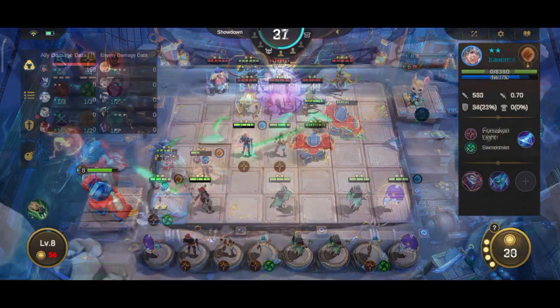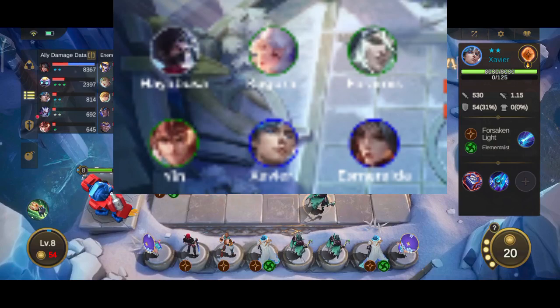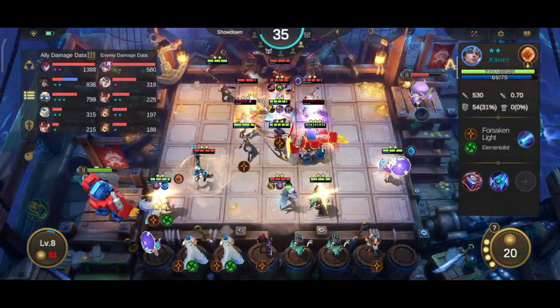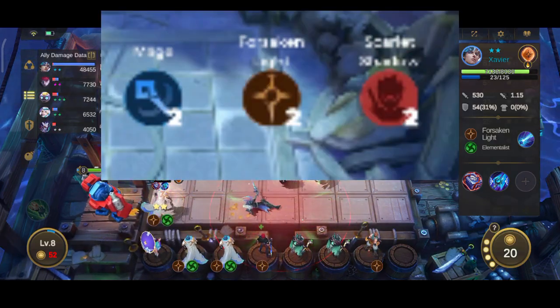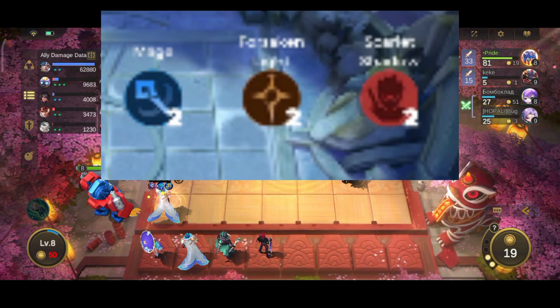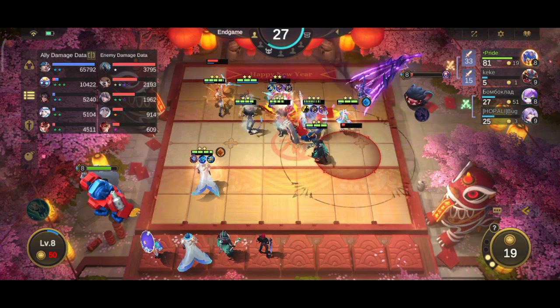The recommended early game lineup is Hayabusa, Kagura, Faramis, Yin, Xavier, and Esmeralda. The synergies triggered are two mage with Kagura, Faramis, and Esmeralda; two Forsaken Lights with Yin and Xavier; and two Scarlet Shadow with Hayabusa and Kagura. Using this base lineup to survive the early game, you will then pick the mage star core after the placement stage's creep defense round.